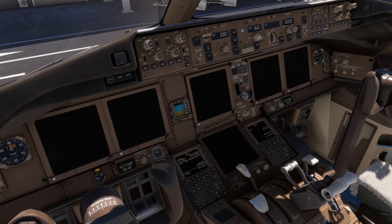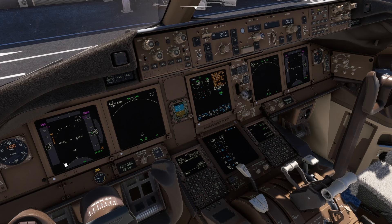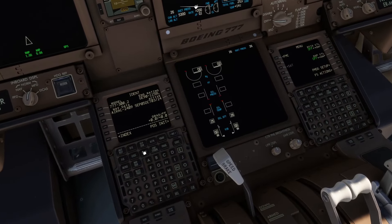Notice you've got nothing on the navigation display or the primary flight display yet because the ADIRU system — the inertial reference unit — isn't working properly yet. Once that's all aligned and calibrated, this will all light up with information. So let's go down and do our route.